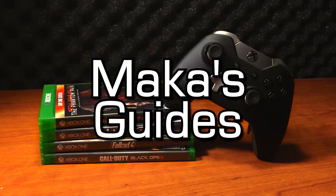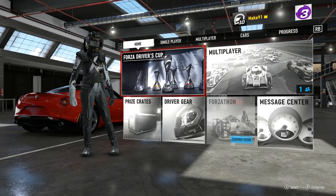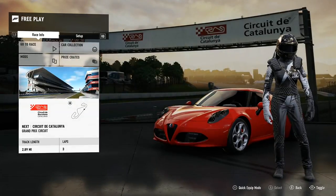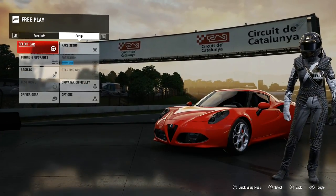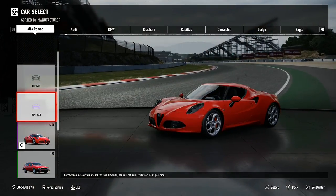Hey guys, Macca here playing Forza Motorsport 7. In this video I will be showing you how to get the 250 achievement, which is for driving faster than 250 miles per hour in any car. For those in kilometers per hour, that equates to roughly 402 kilometers per hour. You should be able to grab this at any time.